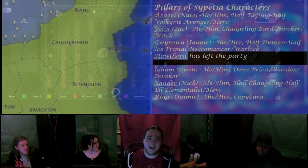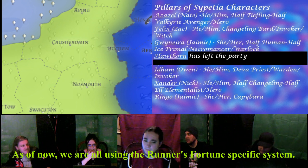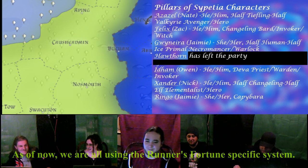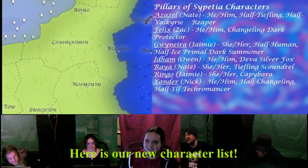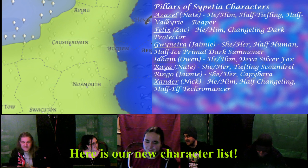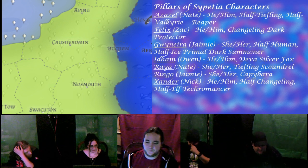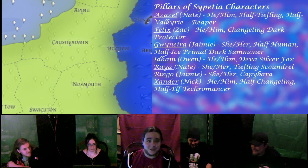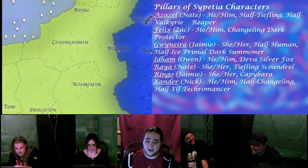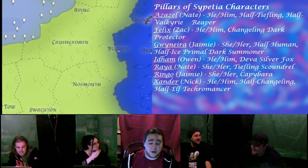Welcome back — is everyone ready to get started? Brief table talk about character images for Felix and his current brooding demeanor. The party is now standing in front of Grandmaster U-Gerald, who looks a little perturbed. The players note they haven't played for five weeks.